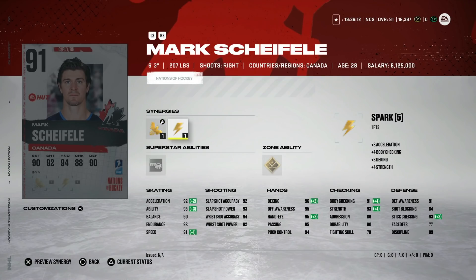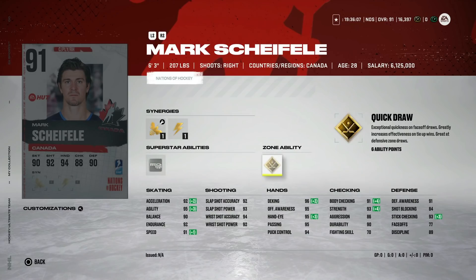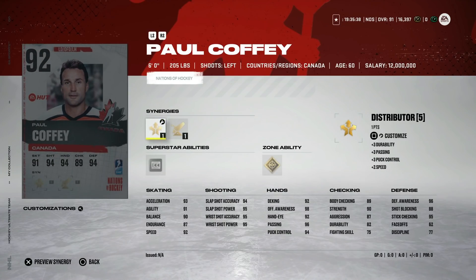The 91 Mark Scheifele has Buzzing, Spark, and Thief — you'll want to activate Thief because of his faceoff rating. He also has gold Quick Draw and tape-to-tape, with 90 speed and 92 acceleration. A really nice center card at six-foot-three. He might be cheaper too because people just hate Mark Scheifele cards for some reason. He compares with Austin Matthews right now, so you could get a real steal here.